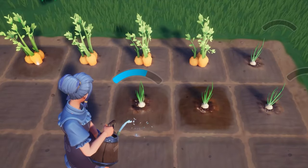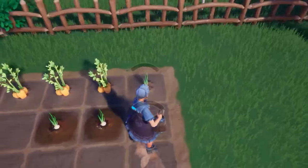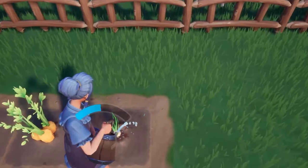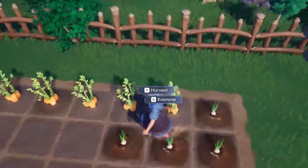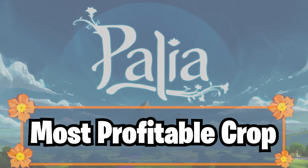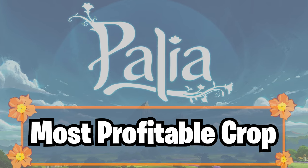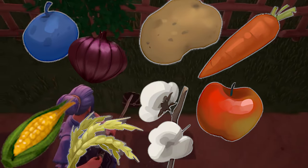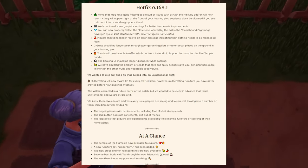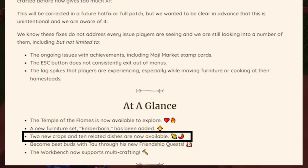Hello spud lovers and welcome back to another Paleo video. We're going to stay in the same family as the mining ore video where we look at gardening crops instead. The goal is finding out exactly which crop can make the most money in 12 days, and right now there are 11 different crops you can do in this game with the latest update, which just added corn and spicy peppers.